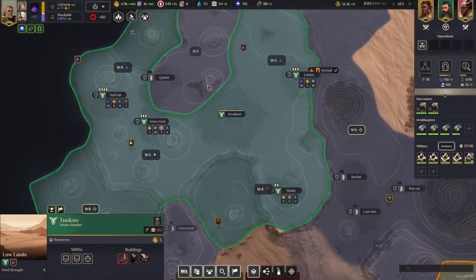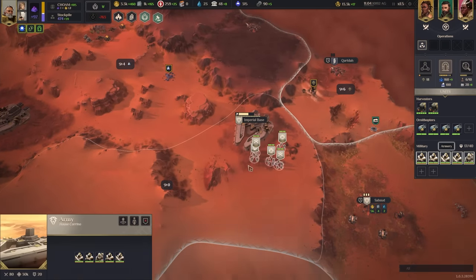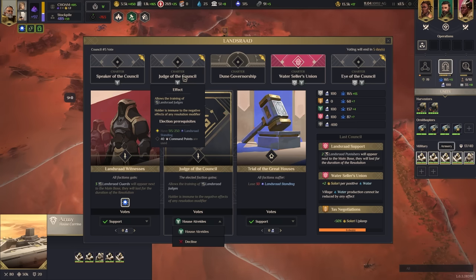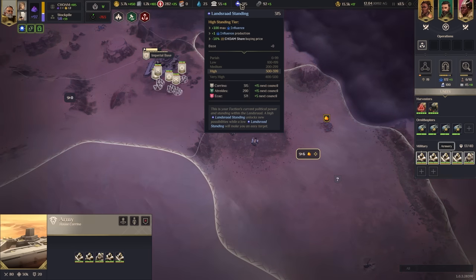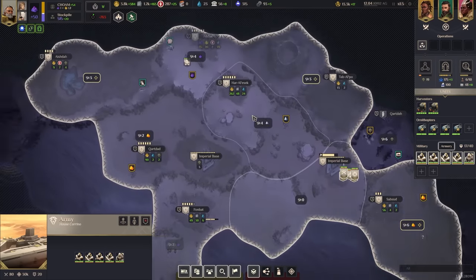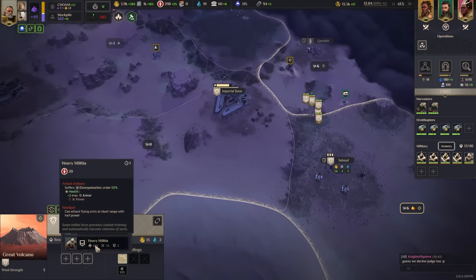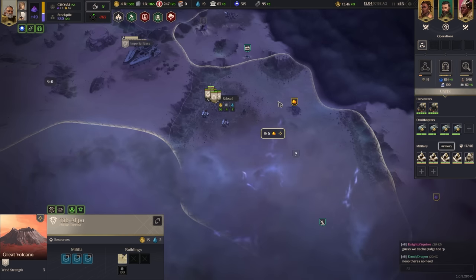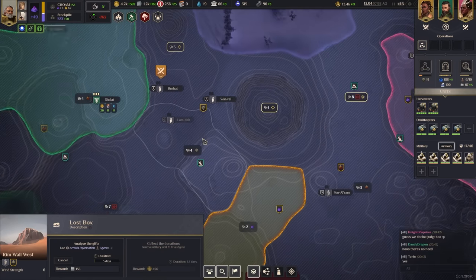Landsraad standing manpower and intel, yes please. We're at 315 influence. If we can get Eye of the Council that's going to be great - and we do have the most by far so we'll get it, which gives extra agents. Let's slap down a spice silo for now. Let's go pillage some of these. Our authority is really slow. Chome manipulation is coming in. We have Eyes of the Emperor, three of those bad boys. We're ready - can make sardaukar soon, and Cronos is close.